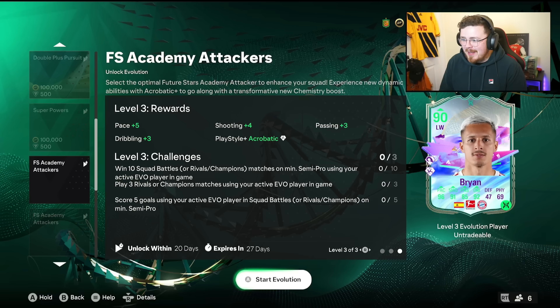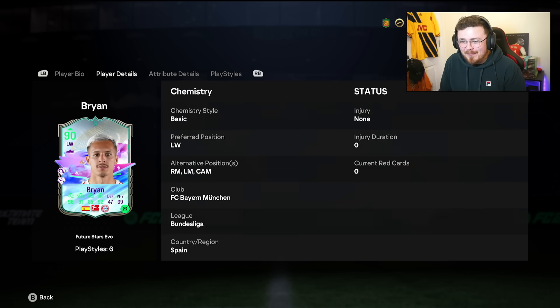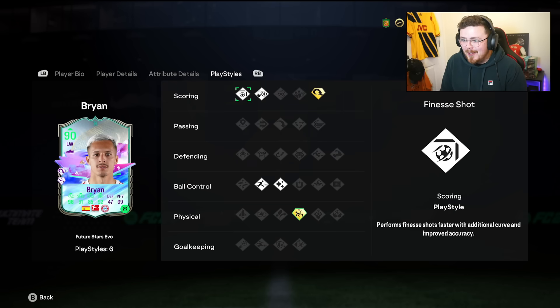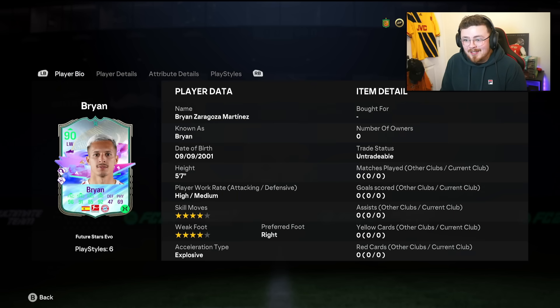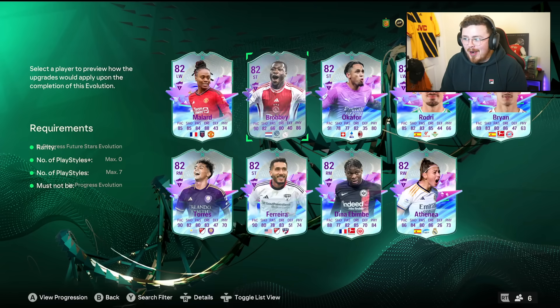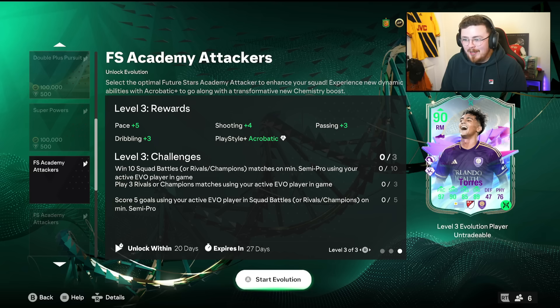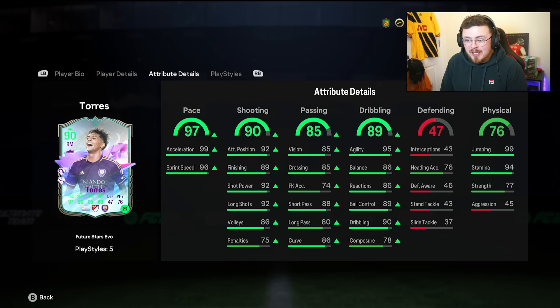Brian — I reckon you might be a fan favorite, my son. I don't know much about him, but 96 pace, 91 shooting, 92 dribbling. Looks pretty juicy. 82 composure is disappointing. Four-star, four-star. Could play as a CAM as well. Some nice playstyles. I'm actually gassed — you've actually done bits here. I didn't know what to expect going into today, I didn't know how good these Evos were going to be. But all of these are juiced. Four-star, four-star on Torres — links are a bit tough for this man, but a really nice card nevertheless.